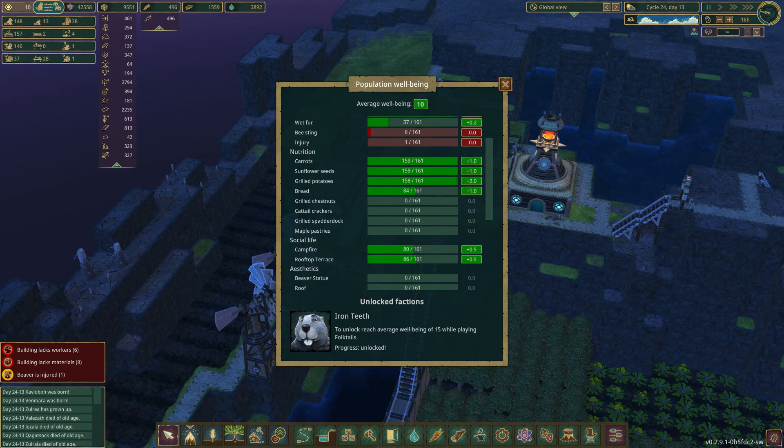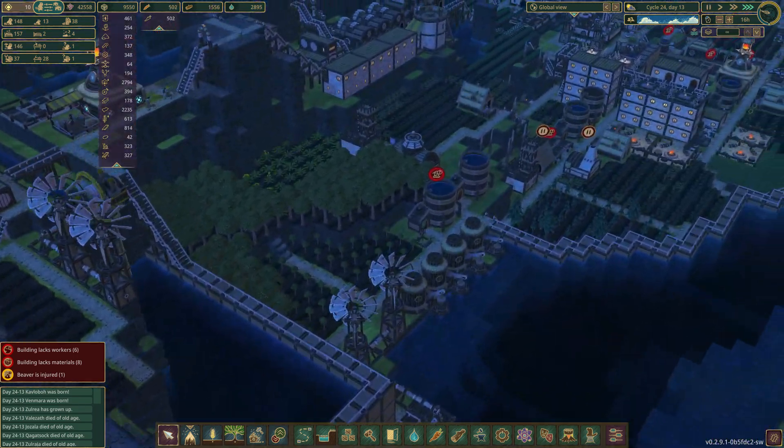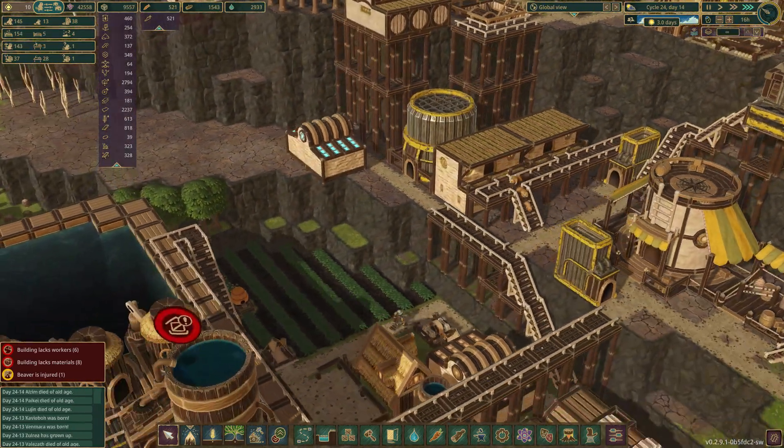Chestnuts are on the way. Could be good to make some maple. We need a couple more rooftop terraces, a couple of campfires. I think we have houses elsewhere now, don't we? Yeah, over here. We'll put a couple of rooftop terraces up.